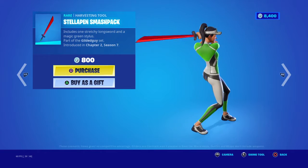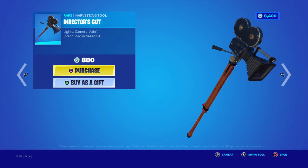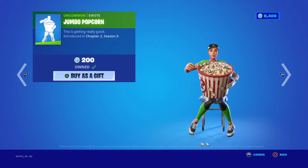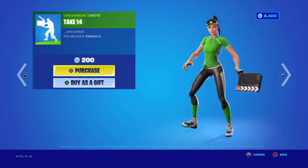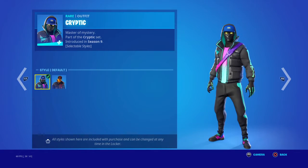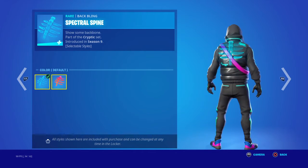This is for $1,500. The Telepam Smasher pack is for $800, and the Director's Cut pickaxe — and I think this is pretty rare — the Jumbo Popcorn Remote and take 14. And then we have the Cryptic skin with two other styles.